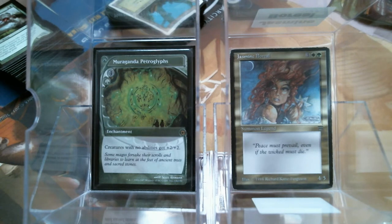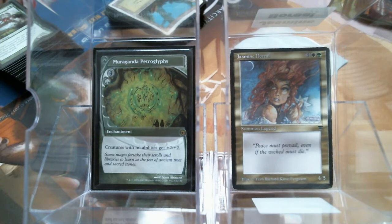We're going to talk about Jasmine Boreal. In the set Legends, which introduced Legends, there were a lot of cards because they were experimenting with the idea of this legendary multicolor creature thing, and they weren't sure how it was going to work. Back then, Wizards did the exact opposite of what they do now — they were too careful. Now, when they try something new, they break it the first time around and then fix it later.